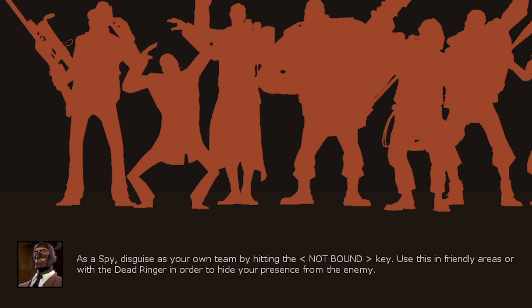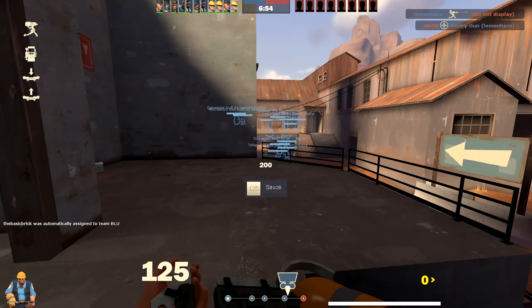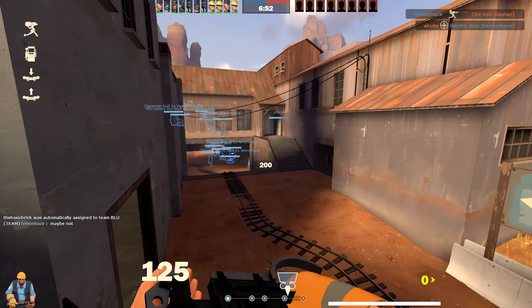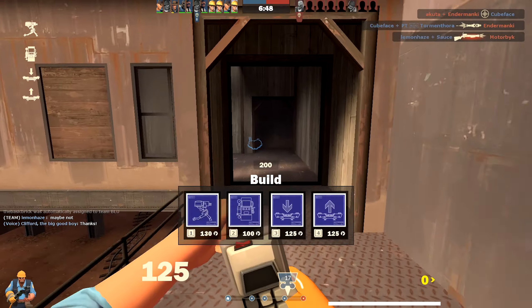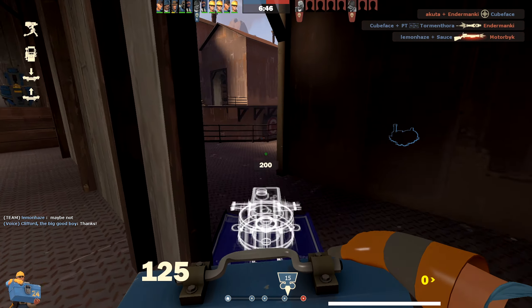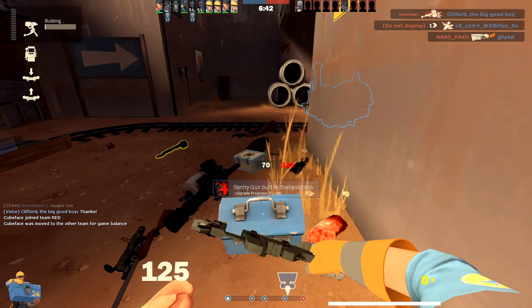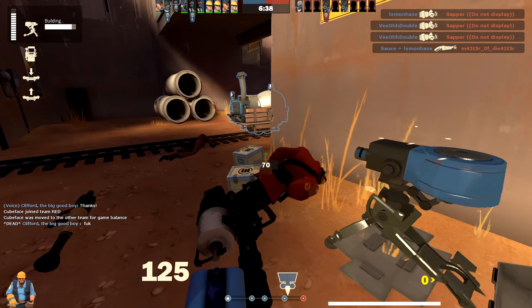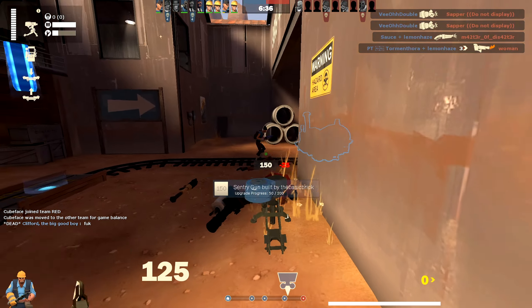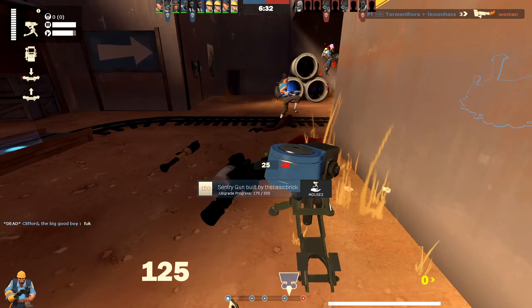As a Spy, disguise your own team by hitting the not-bound key — already we're on good old Payload Badwater. This is a new year, let's save old Badwater. Let's start getting a sentry up. I'm actually glad I'm playing on offense because I prefer playing Engineer on offense — I can just mess around with a sentry gun and put it in dumb places. This is very high speed, high intensity TF2 gameplay.